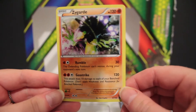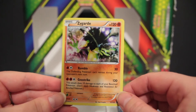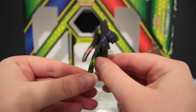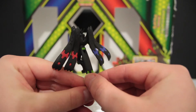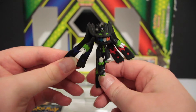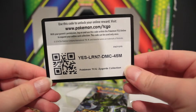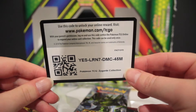First off, here is our Zygarde promo card, looking extra sparkly and extra shiny, so I'm pretty happy to have that in the collection. We also have this little figurine — I don't think it's going to stand up, so I'm not really sure what to do with this one, but it's going to have to find a home. It's a little bit terrifying, but it's still pretty cool. Here is a promo card for anybody who plays the game online — you are welcome to have that, first in best dressed.